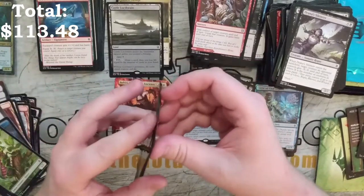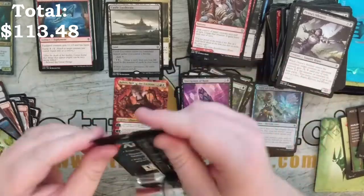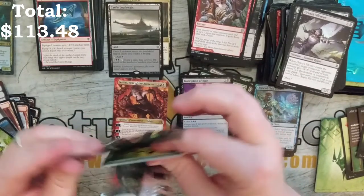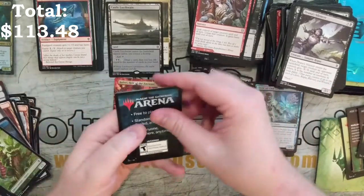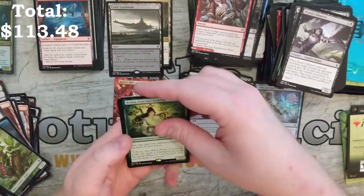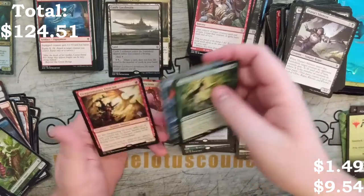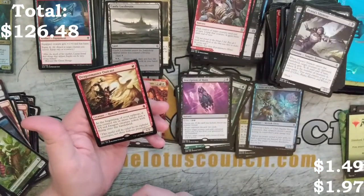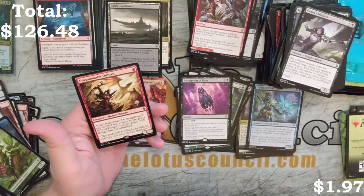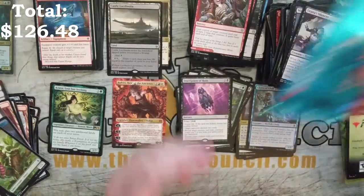I have two promo packs — a regular promo pack and a foil promo pack — as a reward for playing in that league. It was a Theros Sealed League, and believe me, it was rough. Theros was a rough set for me. Right off the bat: Azorius Spellseeker, Inventory, and Dragon Master Outcast. Speaking of my dragon deck, that's going to go in there.